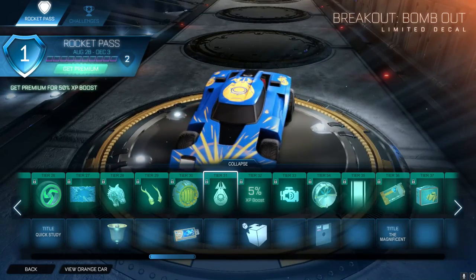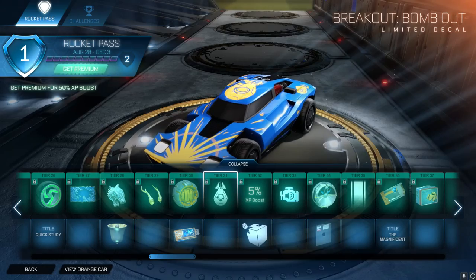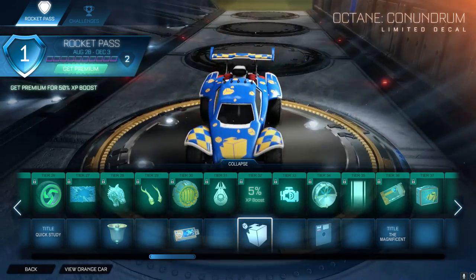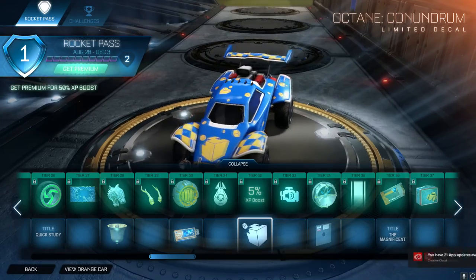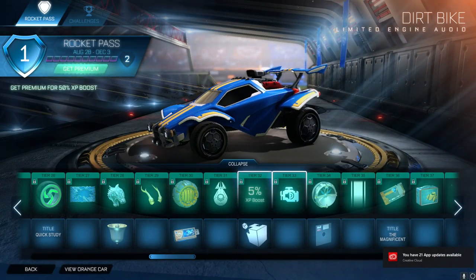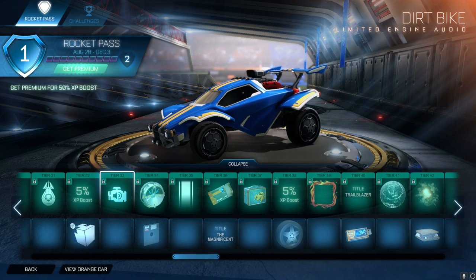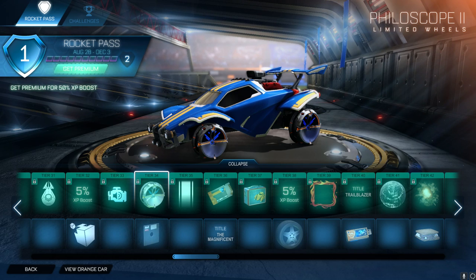We jump on to a Breakout Bomb Out decal - that's quite cool actually, the explosion at the front and then missiles coming in. We then have a Conundrum decal - it's just these cubes breaking apart, nothing too fancy. I'm waiting for some of the good decals because you'll see they are nice. That's a good audio - Dirt Bike. I'm going to be using that. There's not a single bike in Rocket League but I'm going to use it. Imagine bikes in Rocket League - that'd be awesome, I mean it would make no sense whatsoever, but it would be awesome.